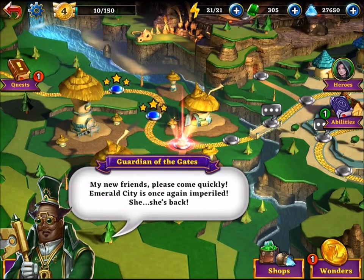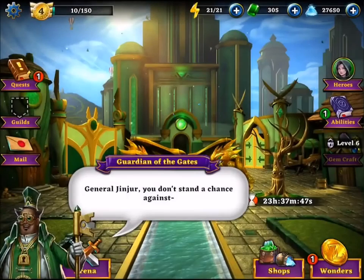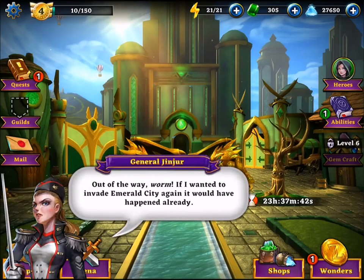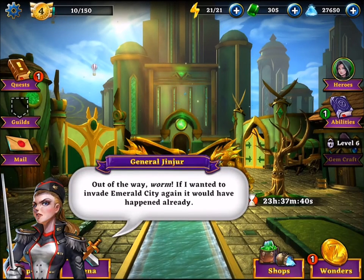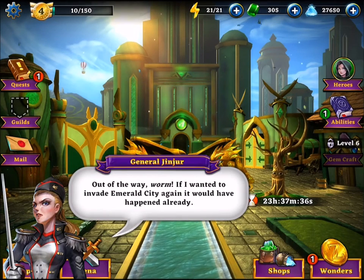Uh-oh, wait a minute — we got a Guardian of the Gates. 'My new friends, please come quickly.' Emerald City. We're going to get back to the city — something dramatic is happening at the city. What is this chick all about? 'Out of the way, Worm. I want to invade.'